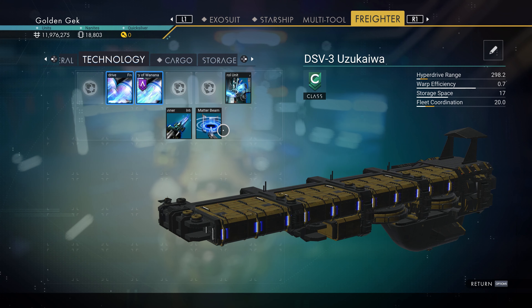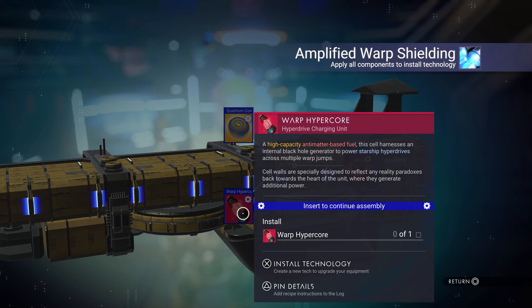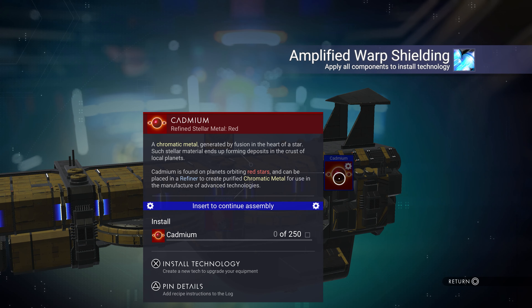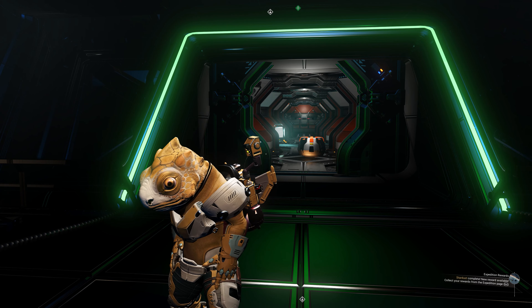So, you go to install your new Shiny Amplified Warp Shielding, and although you have a Warp HyperCore and can buy quantum computers, where oh where are you gonna get Cadmium? You don't have the right Stellar Drive, and can't buy it from the Trade Terminal, and Gigi doesn't have any either.